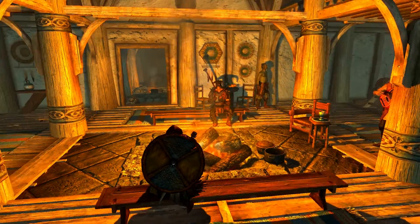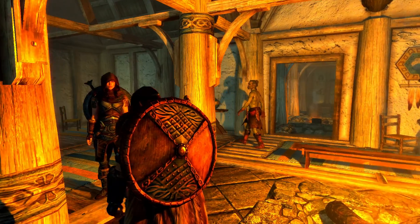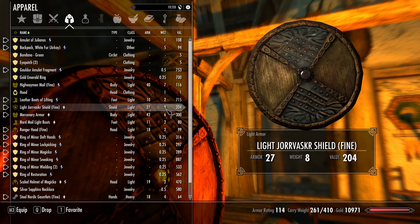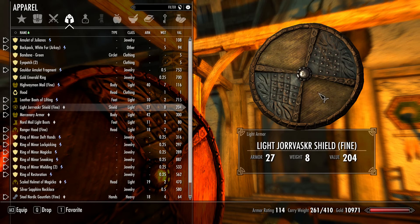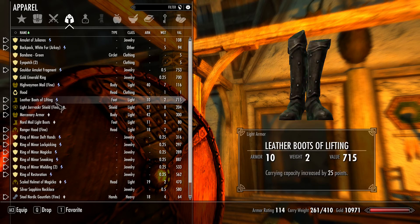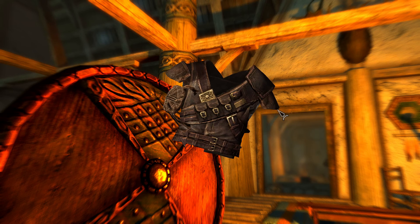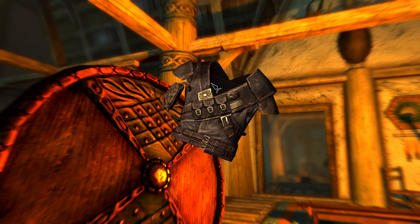I did get a couple of good items - I got a new shield. This is actually a Light Yorvasker shield, which I think is kind of fitting since we just joined up with the companions. It's a pretty neat looking shield. If we look at the stats, it's actually pretty good - about ten points higher than my last shield. I think it looks pretty cool, kind of like one of the little shields they have on Yorvasker itself. I upped it to fine, so it's a little bit better, about one point. And I also got some new mercenary armor from one of those caves.